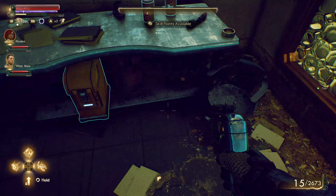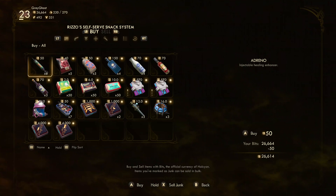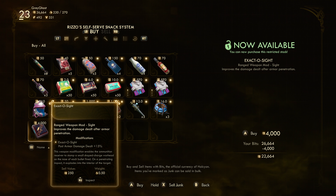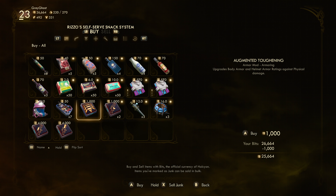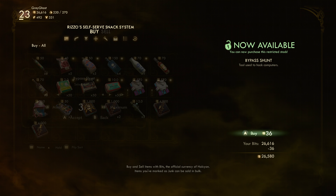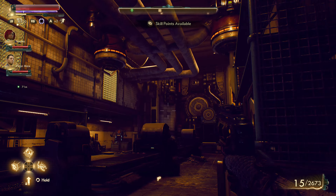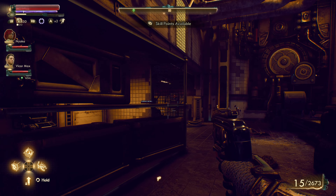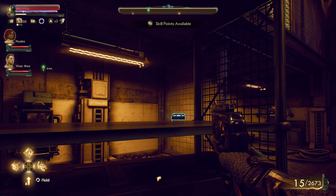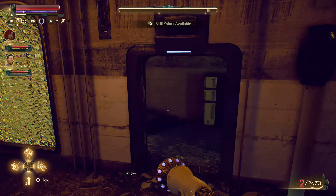One thing I think this game's missing is a flashlight — that would be nice. Okay, it's stuck on the chair. We don't need any of this, except for those — I don't know if you can actually have too many of those. Okay, so we can't get in that door.